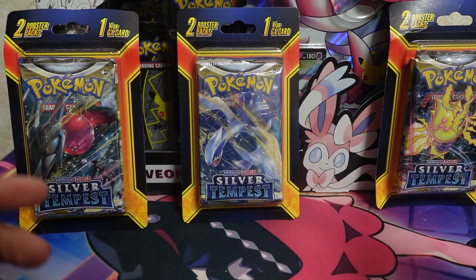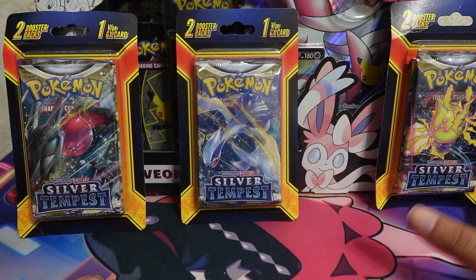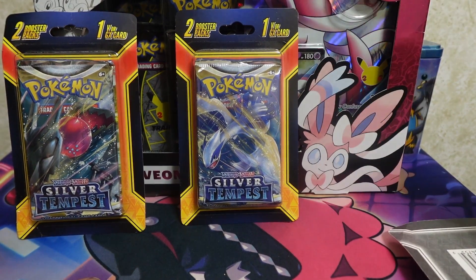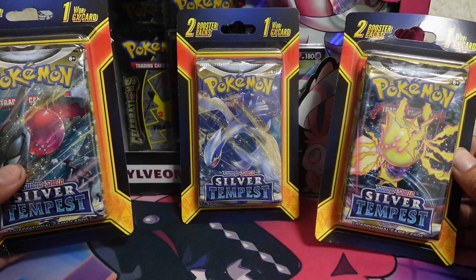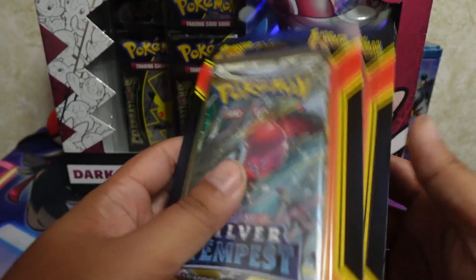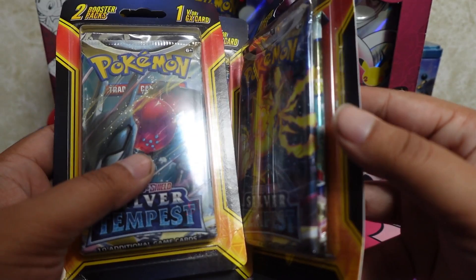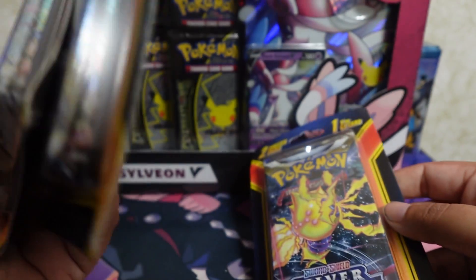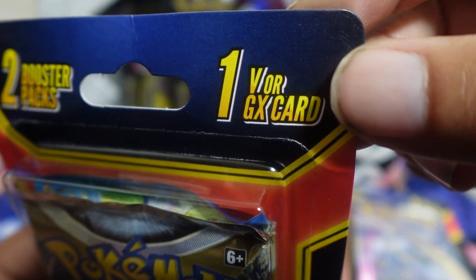Hello and welcome to today's video! Today I have a celebrations box that wasn't supposed to happen, but we also have three Walmart packs. Each comes with a Silver Tempest pack inside, with what seems like Pokemon Go packs as a second one, and they also come with one V or GX card.